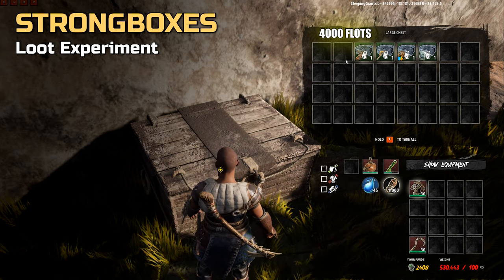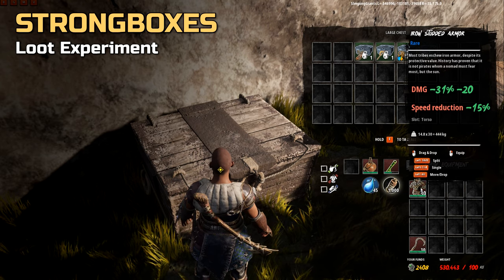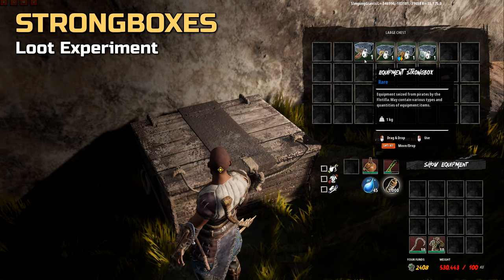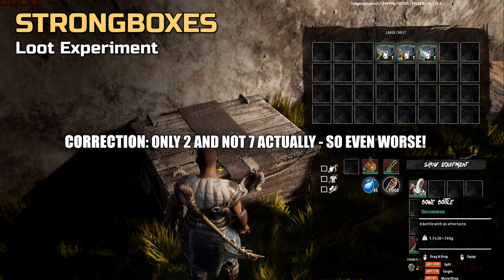The armor box gave us 3 iron studded armor — at least it's iron armor. It usually costs a whopping 25 tablets to unlock. The equipment box gave us 7 bomb bottles, which feels somewhat tame compared to the armor.